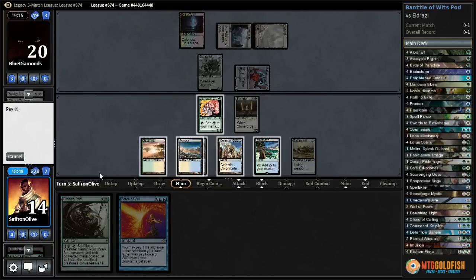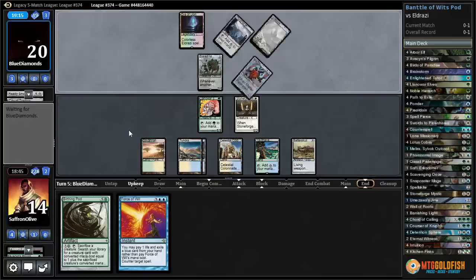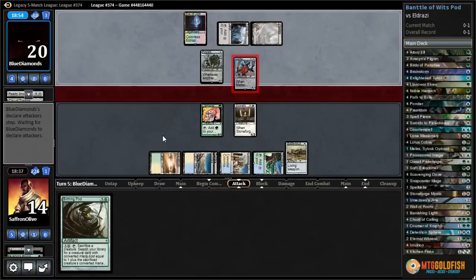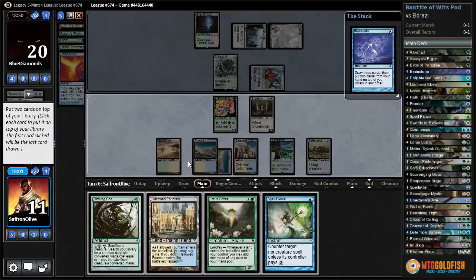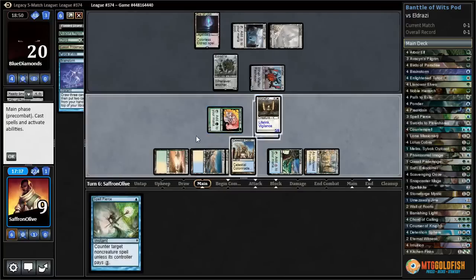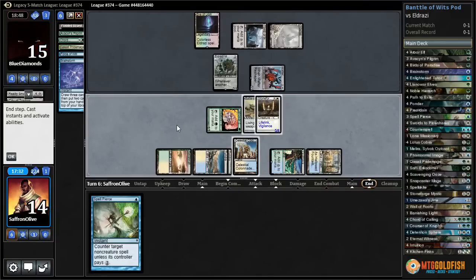Actually maybe we just equip up and start beating down. Let's leave up Force again — leaving up Force seems good. Thought-Knot — I think we'll counter that. I'm just gonna go beatdowns. Brainstorm — Lotus Cobra, Spell Pierce, and land. Put back Cobra and Birthing Pod, play Hallowed Fountain untapped, equip up Stoneforge, get in, gain five, hit our opponent for five.